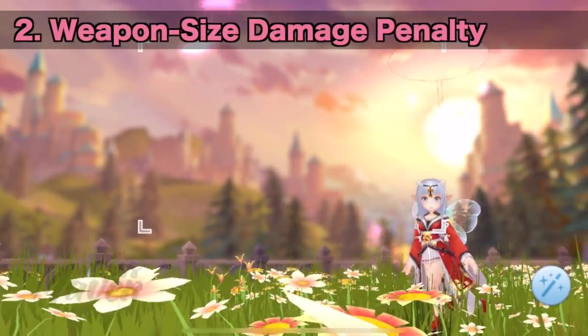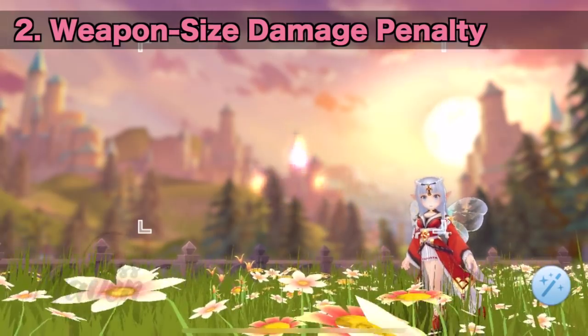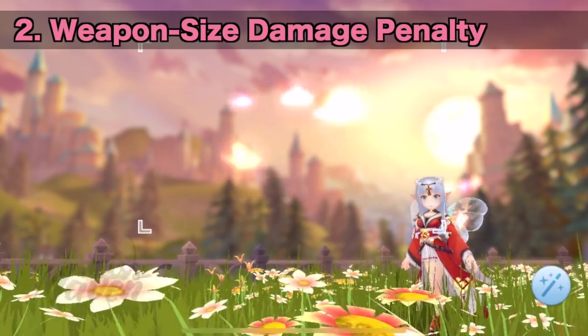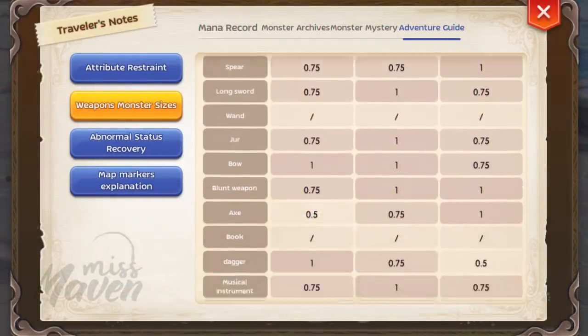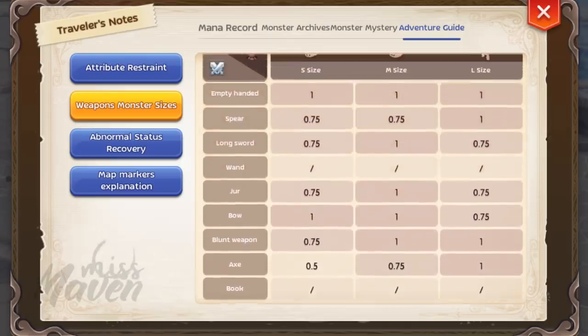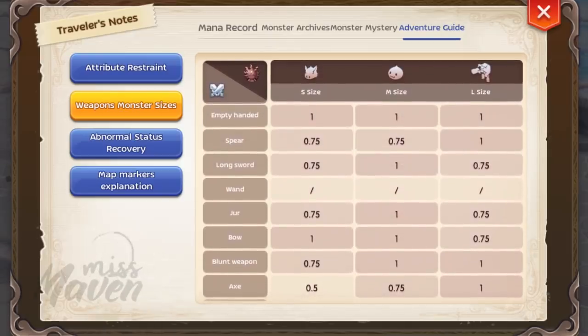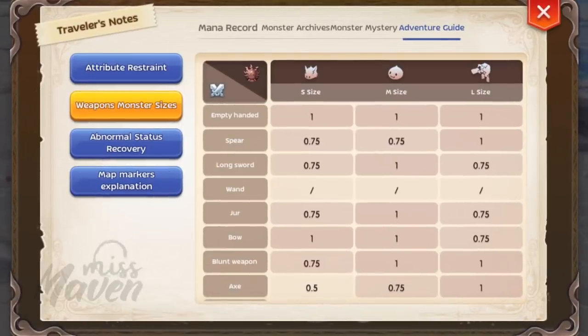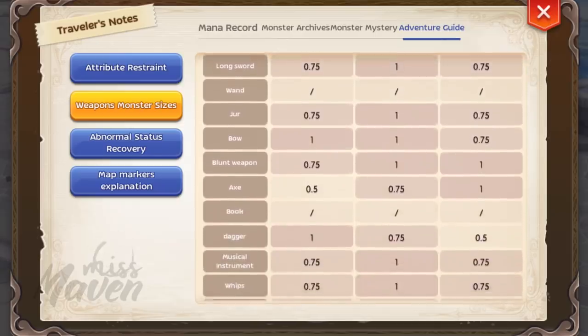Second is weapon size damage penalty, wherein there is a damage adjustment when using a certain weapon against monsters of different sizes. You can refer to the Traveler's Notes for the weapon size damage penalty table. As an example, a hunter which uses a bow weapon will deal 100% damage to small and medium size monsters but only 75% damage to large size. Do take note that magic type classes are not affected by weapon size damage penalty.